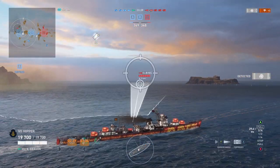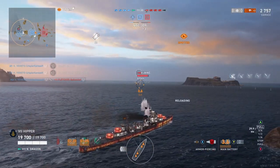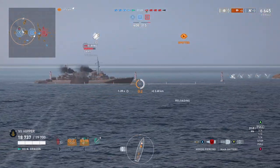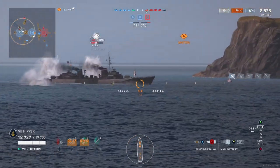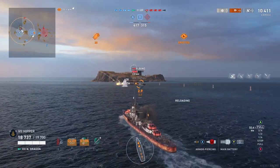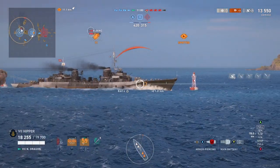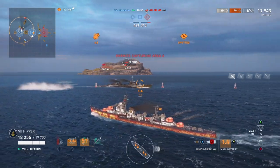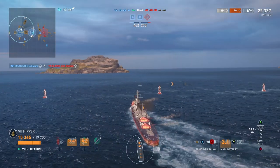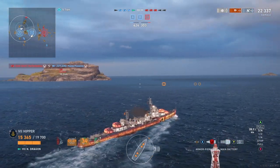I read in the description that the ship has improved AP shells with better bounce angles, so I'll test that — shoot a few HE shells first, then switch to AP. A broadside Elbing is a good opportunity. I'm not super impressed with the AP performance here. Torps are on the way so we're preparing to dodge — there they are, avoiding them. I was hoping to finish him with that salvo but of course he has a sliver of health left, and the cruiser removes him. Thank you, Mr. Cruiser — that's exactly what you're supposed to do.